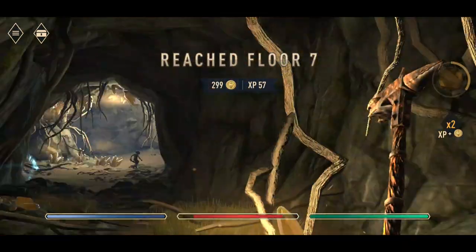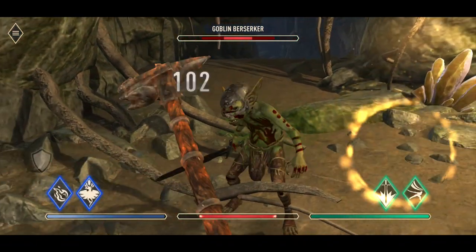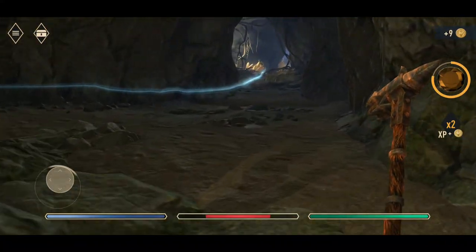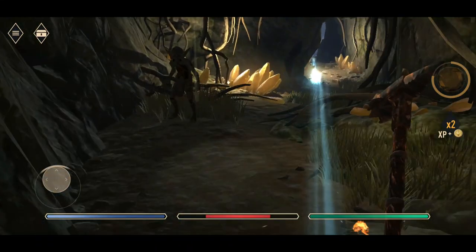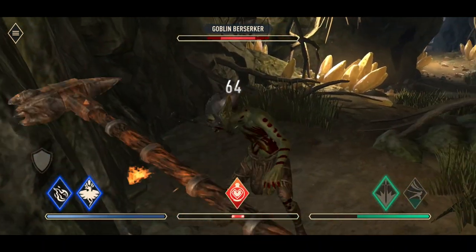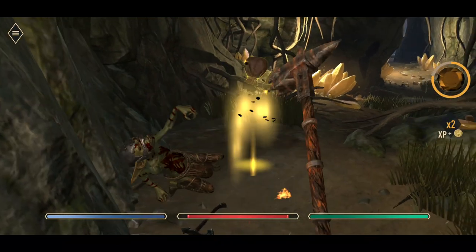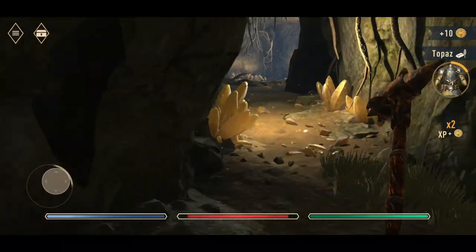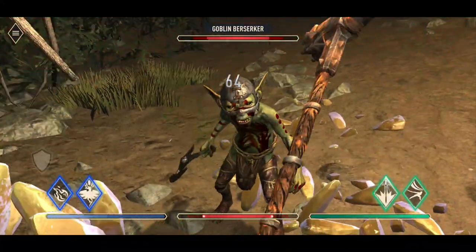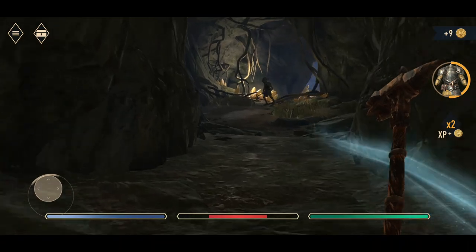We are up to floor seven. Naturally these guys are going to get a little bit more intense. We've got a berserker goblin — he's probably going to give us some problems. We've got rid of him — not bad. Here comes another one. Dodged and hit — okay, and we are done. We can revive, let's go ahead and do that. I'm probably wasting resources but I just want to see how far we can get into this before it becomes obscenely difficult.